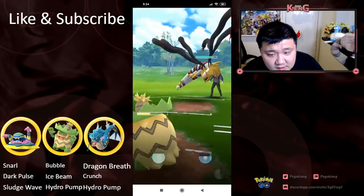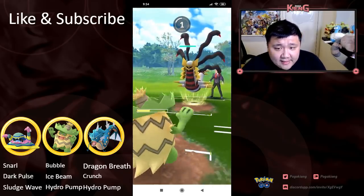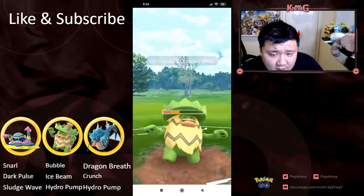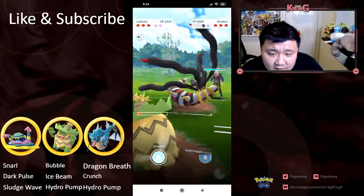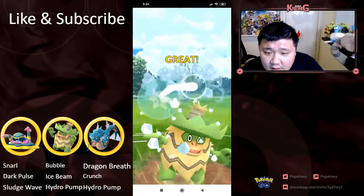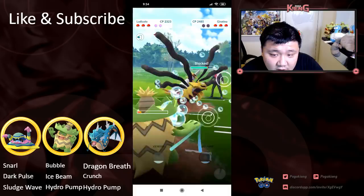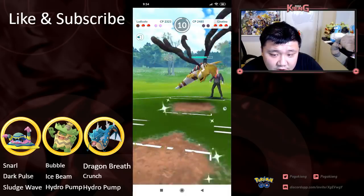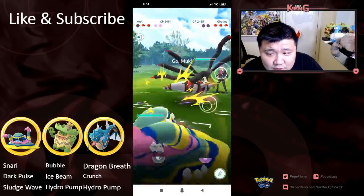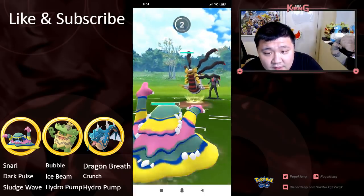He's gonna try to Bubble. He's banking that this is a bait, and it is an Ominous Wind. I don't think they had enough energy for a Shadow Ball anyways. And gonna look to land the Ice Beam, or grab the shield — grabs the second shield — puts him in a very good position, because unless this is carrying Ominous Wind and Dragon Pulse, it's gonna only be hitting for not very effective damage.